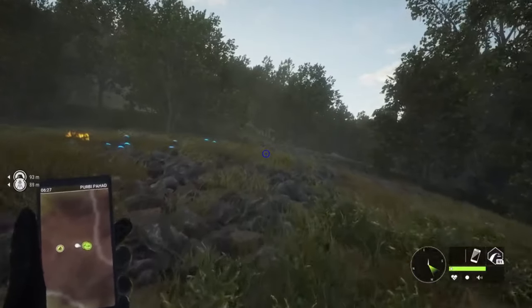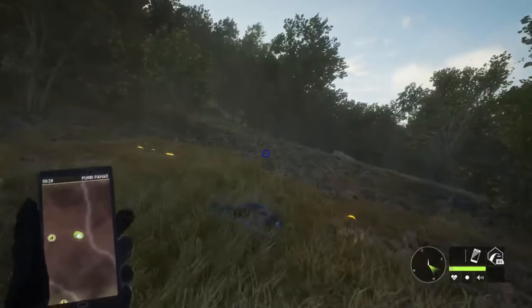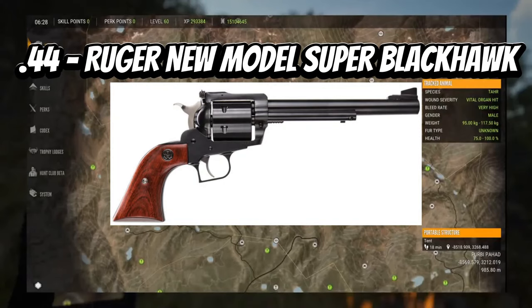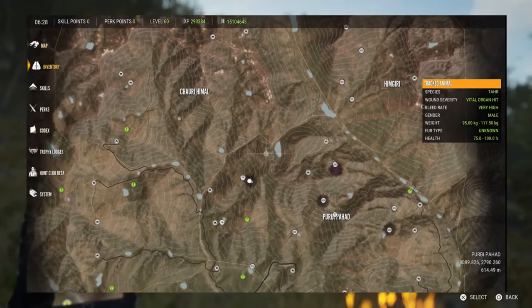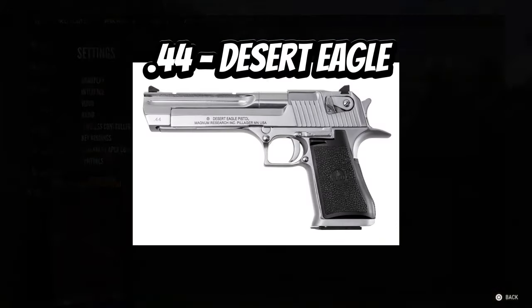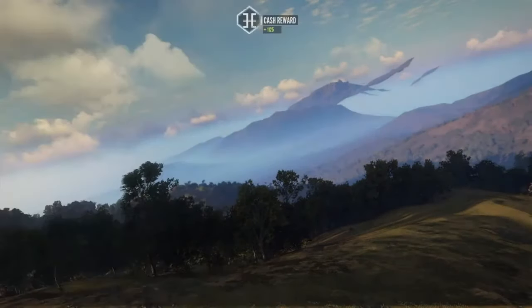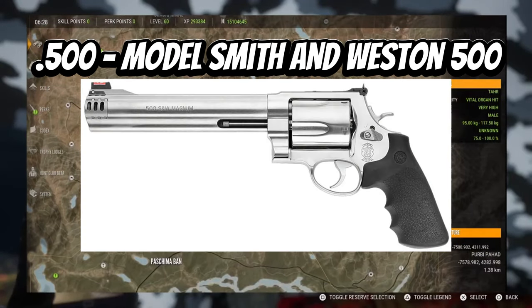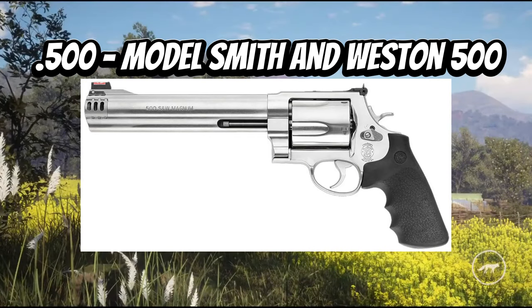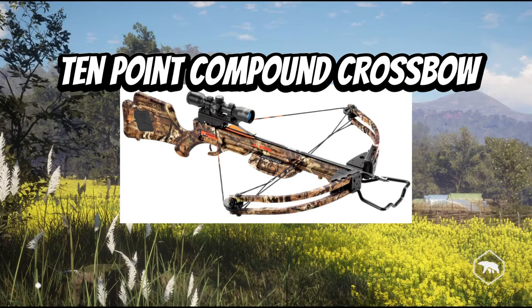For the handguns, you have the Heritage Rough Rider, which is a 22 caliber revolver — this is a weapon that I have, so that's why I've thrown it in here. Next up, you have the Ruger New Model Super Blackhawk, which is a 44 caliber revolver. I also decided to throw in a special handgun — the Desert Eagle 44, which is a 44 Magnum pistol — I thought it'd be cool to have some variety. Then you have the Taurus Raging Hunter for the 454 Casull, the 475 Wildey Magnum, and the Smith & Wesson Model 500 chambered in 500 Magnum. And of course you have the Vortex Compound Bow and the TenPoint Compound Crossbow.